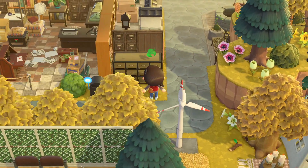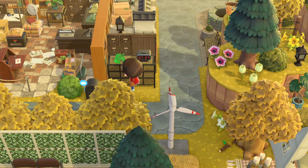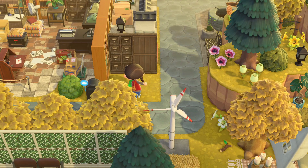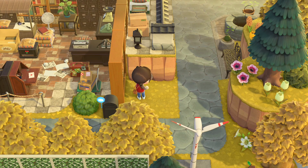I think that this vintage dresser added in the 2.0 update looks so much like post office boxes, and I thought that this little area to the right of the main building was the perfect place to put it. Once I placed it, I realized that it would make sense to extend the floor underneath it, so I began to do that.